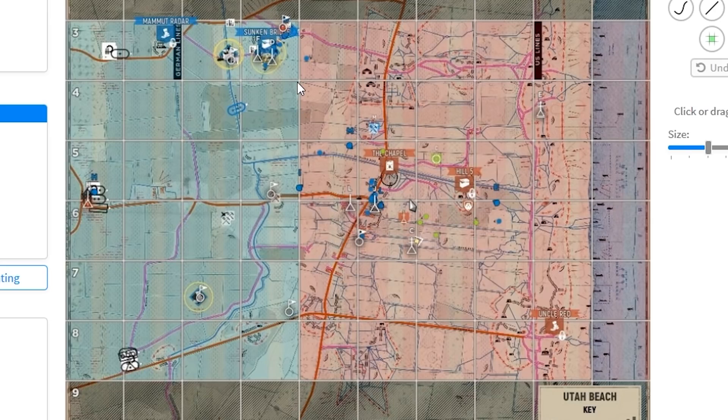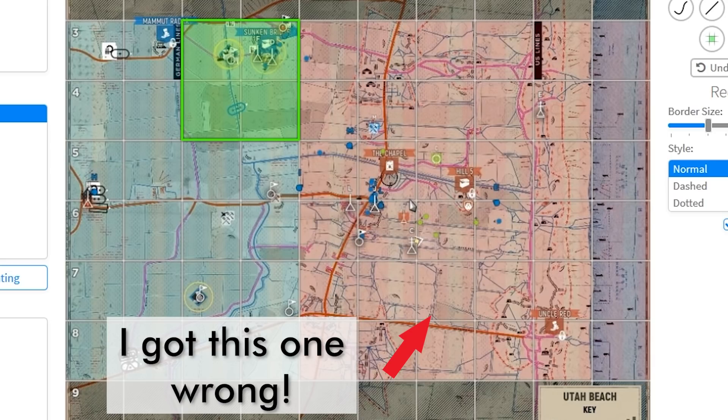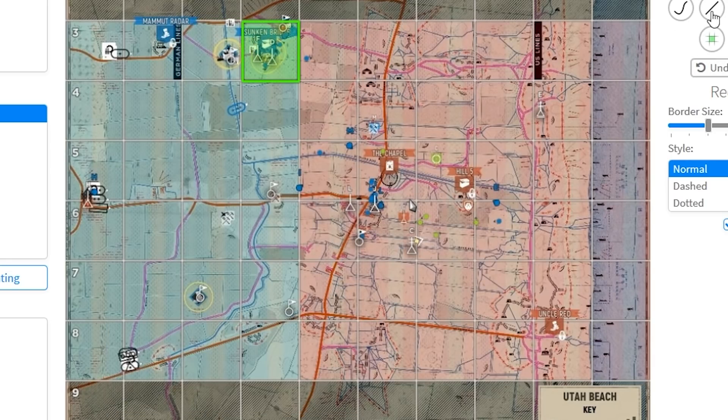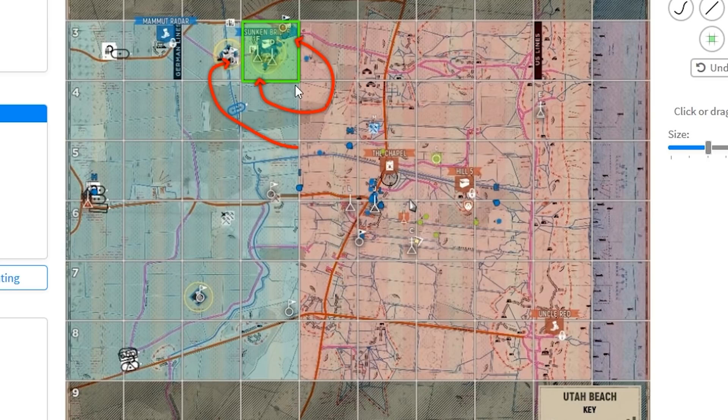What's wrong here is Fox and Delta Squad aren't defending Sunken Bridge. Sunken Bridge can be capped from these four squares. They are only defending this area and that leaves them open to enemy attacks from here, from here, from here, anywhere - because they have absolutely no presence around this area.